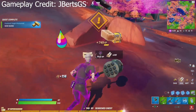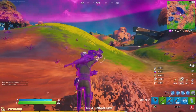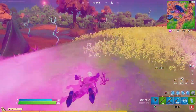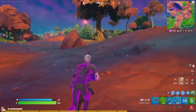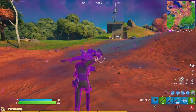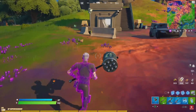Chapter two season eight also had some great skins. The winner has got to be the Shadow Midas. There are so many good skins in this season — the Charlotte skin, the Fresh Aura, and the Cube Assassin are all amazing. However, the Shadow Midas is the most upvoted and I just think it looks awesome. The shadow style of skins are always really awesome, and the Shadow Midas is no exception. It's the best skin in chapter two season eight.